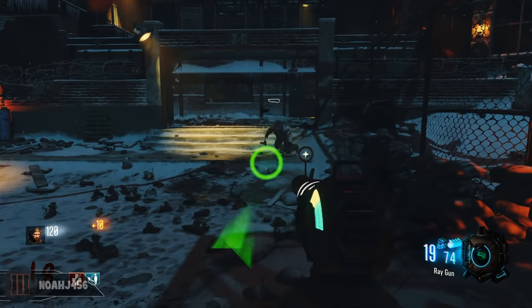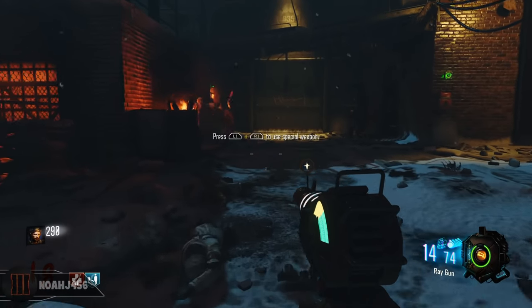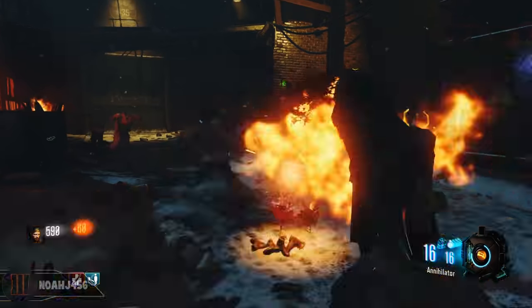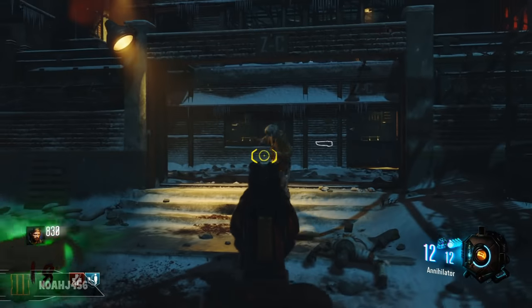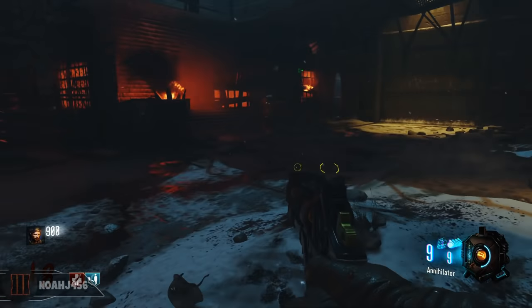Hey guys, what is going on? My name is NoJ456 and today I'm going to show you guys how to do the updated Flytrap Easter Egg in Black Ops 3 The Giant Map, and also how to get the Golden Gun Pistol — the Annihilator Pistol for your character — and kind of have it as a tertiary extra third or fourth gun if you have Mule Kick, and just be able to tear up some zombies whenever you need to and do some major damage.